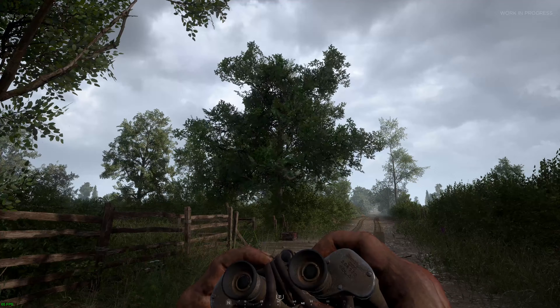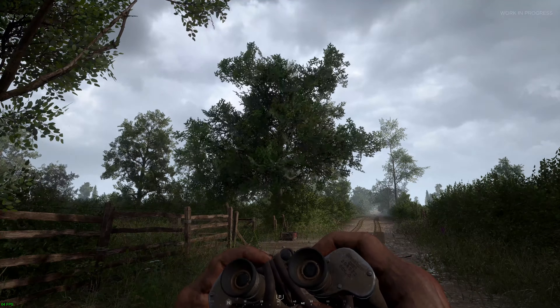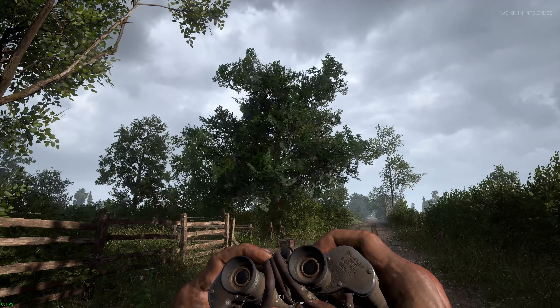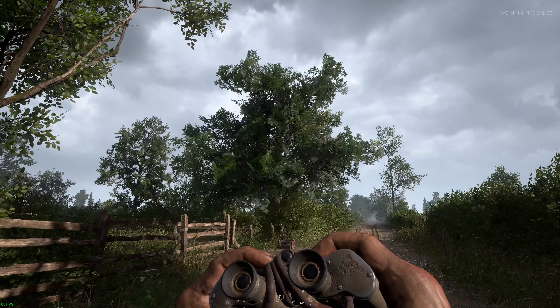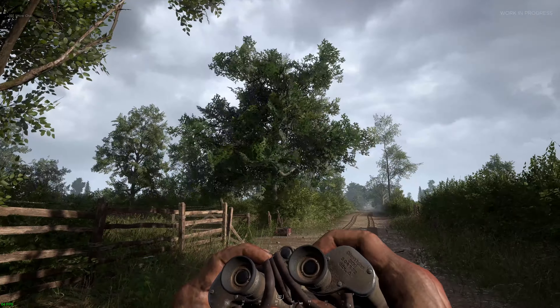However, the trees blowing in the wind on the new Utah beach map — they kind of look like the wind is making them blow and fast forward, if you know what I mean by checking this out. Just thought I would bring that to you guys' attention. I noticed it right away — it kind of pulled me out of the game. But overall, great work, guys.